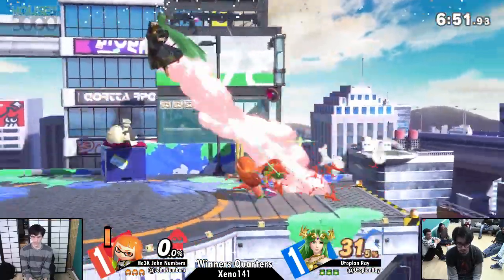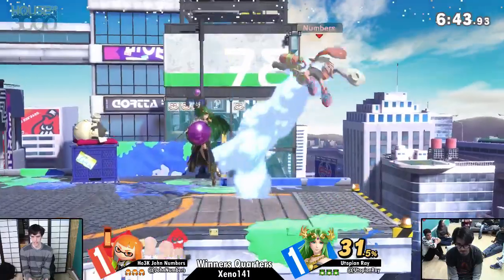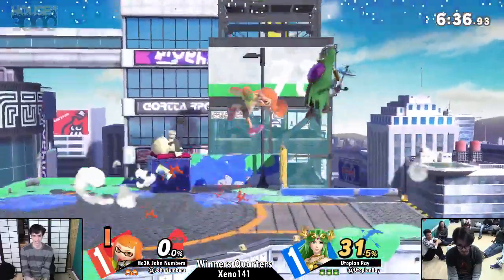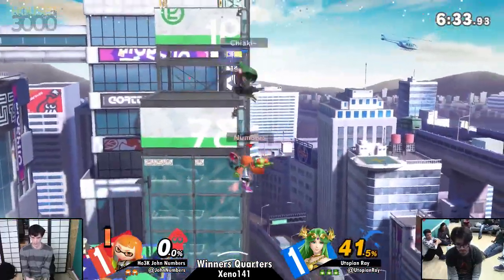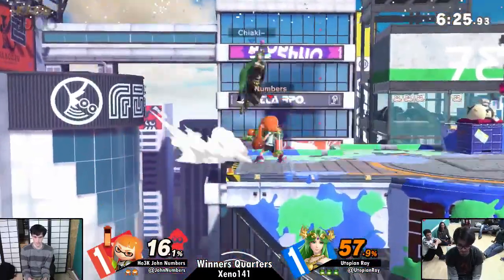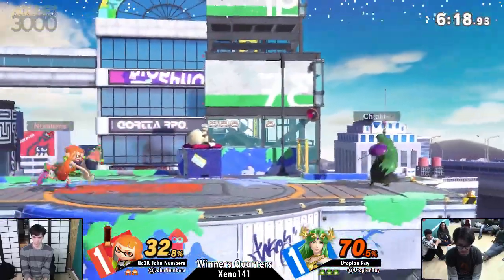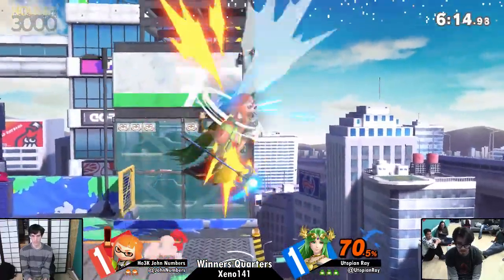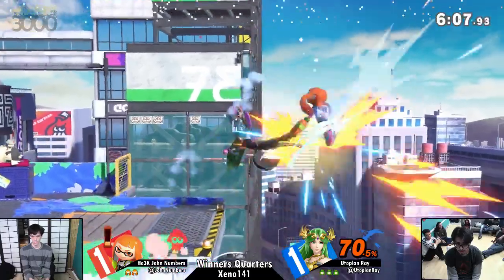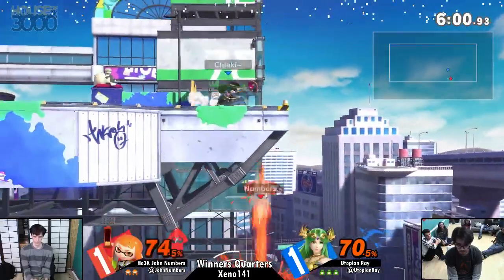We're going to the FD variant of Moray Towers. Numbers is looking down at his controller — he is discontent with what's going on. Well, that's just good on Ray, recognizing Numbers' habits. If you've watched him, you know he's always going to go low like that. Inkling does have a hitbox on the start and end of their up-B, but it's definitely punishable if you catch them early enough or in the middle of it. Good on Ray. And I think Ray caught on early to how Numbers is using Splat Bomb to mix up his approaches or make things safer — but Ray doesn't care.